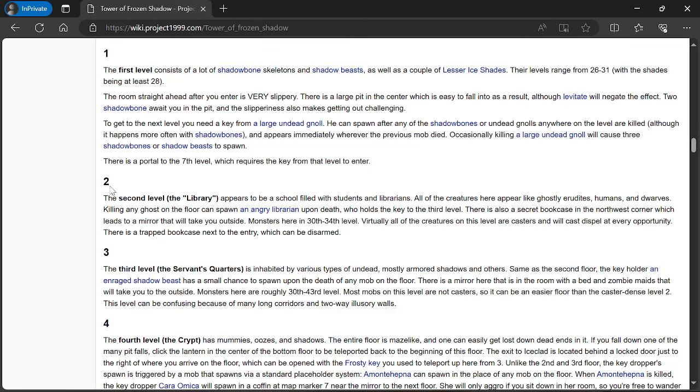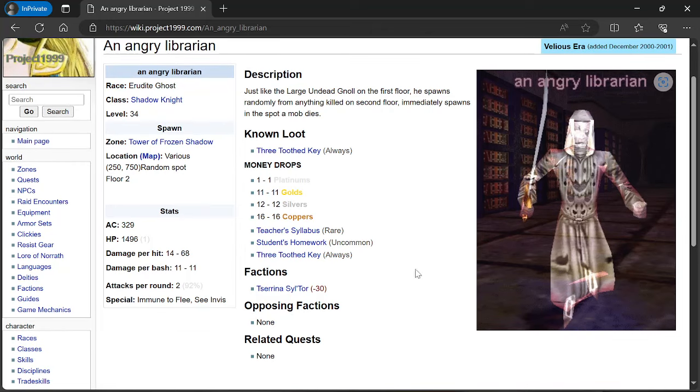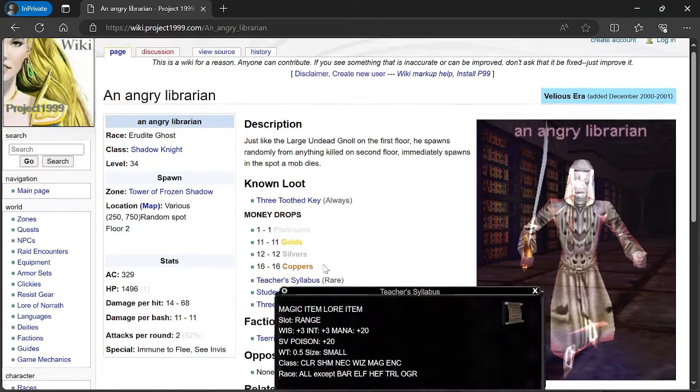Let's switch to the wiki. The second level — the library — appears to be a school filled with students and librarians; all the creatures appear like ghostly erudites, humans, and dwarves. Killing any ghost on the floor can spawn an angry librarian upon death, who holds the key to the third level. There's also a secret bookcase in the northwest corner which leads to a mirror that will take you outside. Monsters here are in the 30th to 34th level. The angry librarian — just like the large undead gnoll on the first floor — spawns randomly from anything killed on the second floor, immediately spawns in the spot a mob dies, drops the Three-Toothed Key, and is level 34.